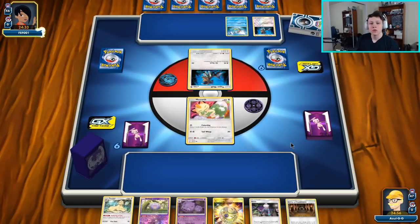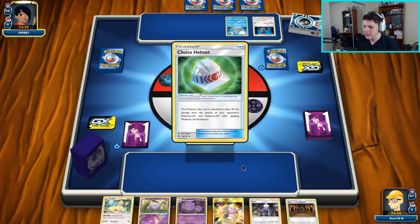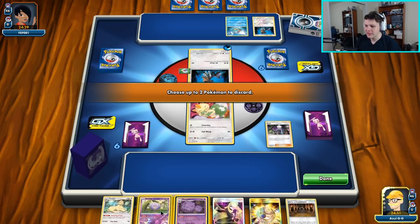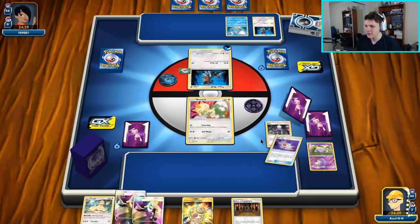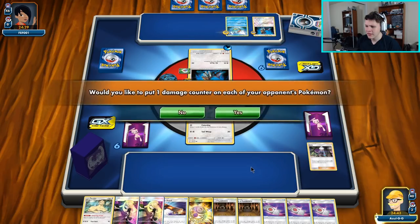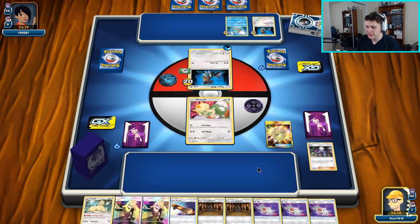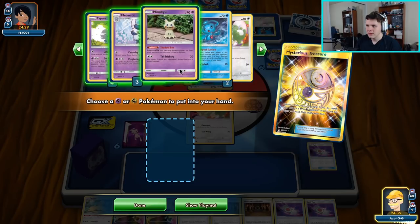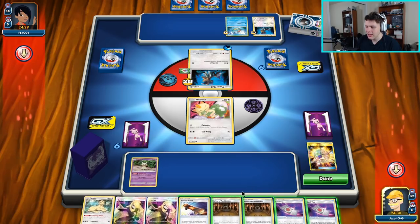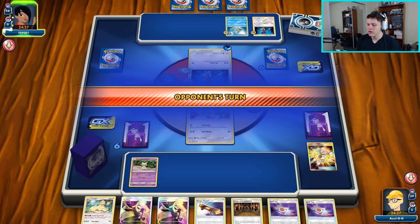No telling what kind of shenanigans our next opponent has going on, but this is one of the reasons we play Mimikyu — for situations where our opponent has a lot of abilities. Valley GX's are definitely in play, and Mimikyu can shut down those abilities quick. Okay, this is a tough hand — I'm going to Treasure away a Spell Tag and grab myself Mimikyu with Shadow Box. They went draw-pass, so if they have anything in hand it's probably a Valley GX — I just want to stop it in its tracks.